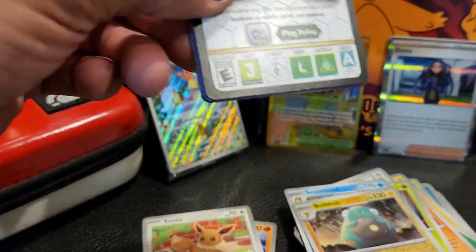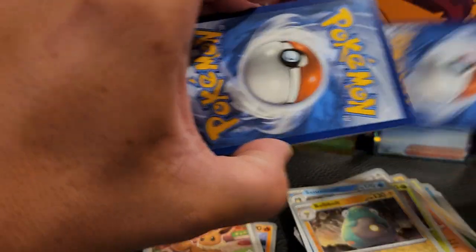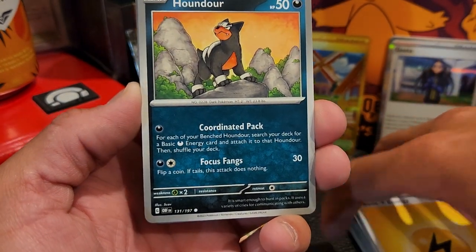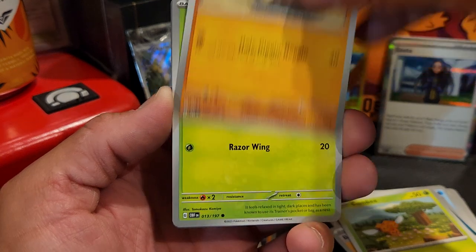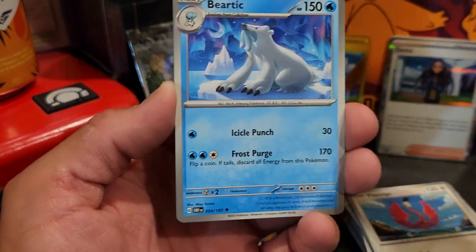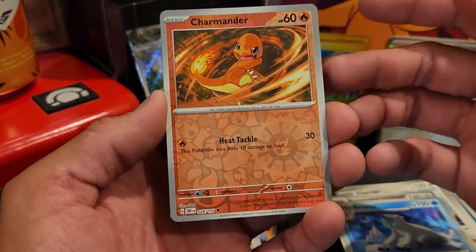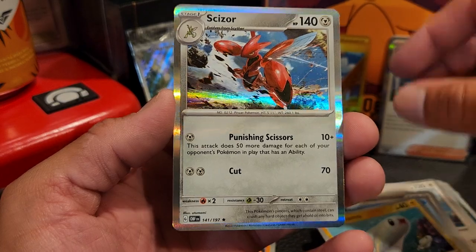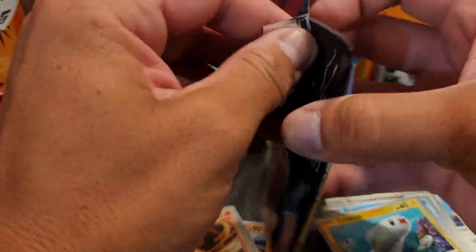Big hit number one — let's keep the good vibes going! Code card upside down for whoever snags that. Lightning energy, Houndour, Combee, Diglett, Rowlet, Flamigo, Bronzong, Beartic, a Charmander reverse — to me that is a hit. A Tynamo reverse, and lastly a Scizor holo.